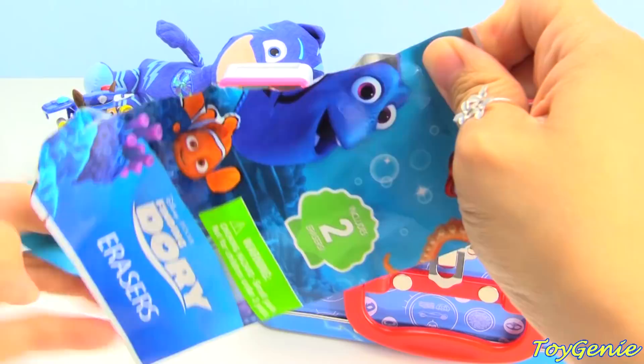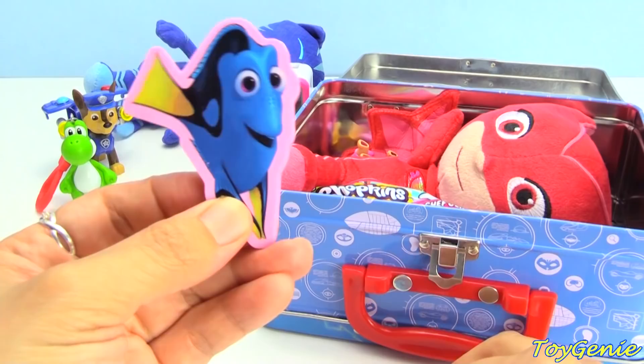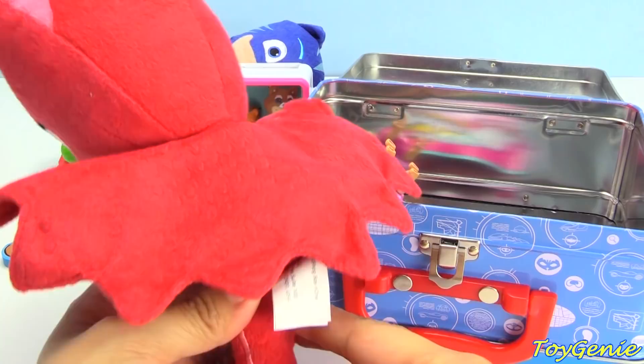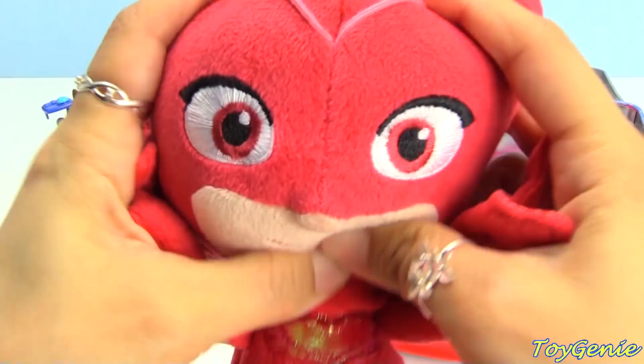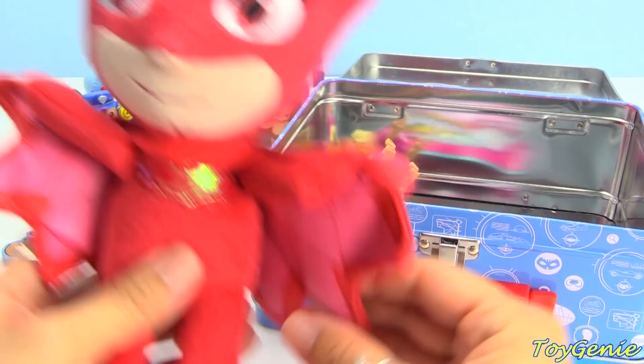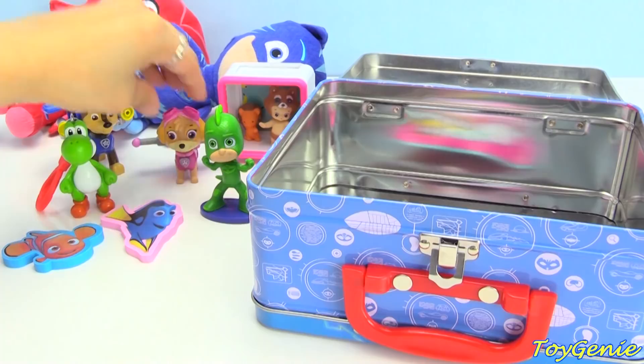And of course here is Owlette — look at her cape, so awesome, and she's squishy and soft. Super cuddly. Here is Skye. And finally we have a Shopkins Season 6 Chef's Club blind bag — let's take a look.